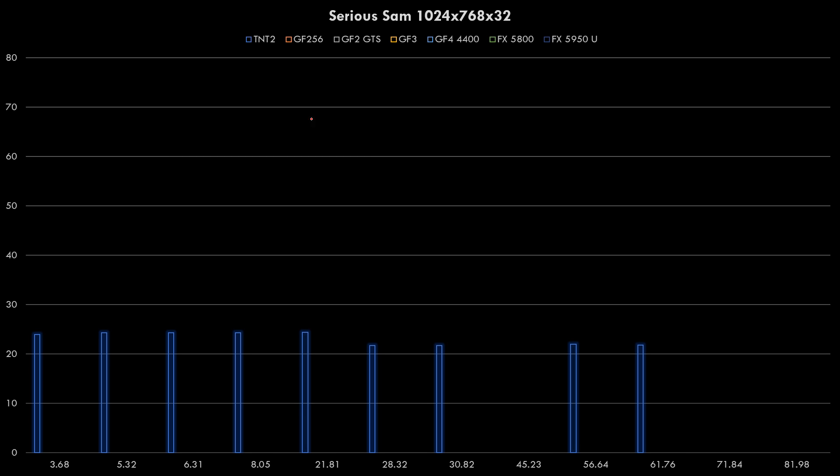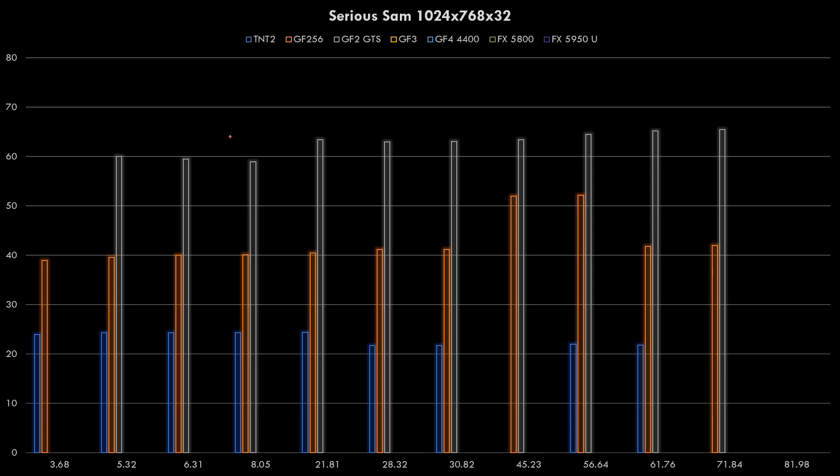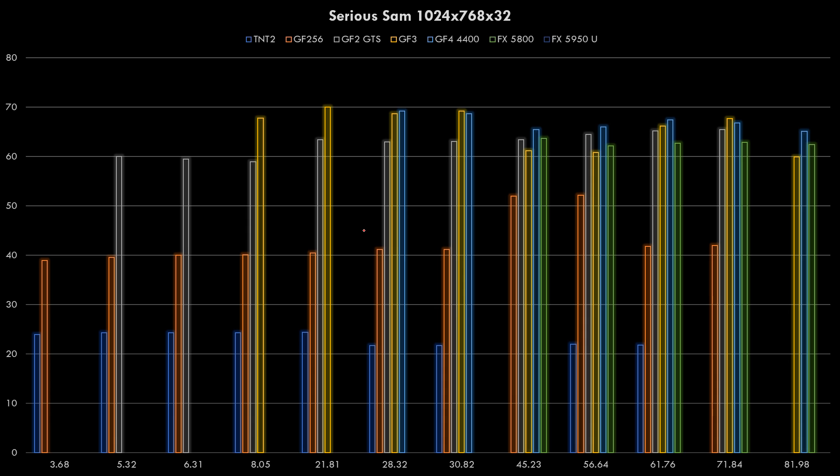At 1024x768 in Serious Sam, this also has higher details with the normal quality profile. The TNT2 struggles, and the GeForce 256 also struggles to hit 60fps. Two specific drivers are notably faster for the GeForce 256. The GeForce 2 picks up speed with later drivers. The GeForce 3 has peak performance around the middle driver versions, then a bit of a dip, then goes back up. The FX cards aren't doing too bad with a bit of performance loss at the end. A GeForce 3 seems to be the sweet spot for this game.